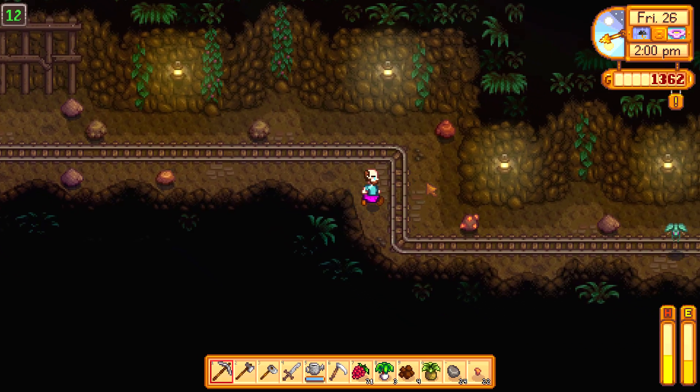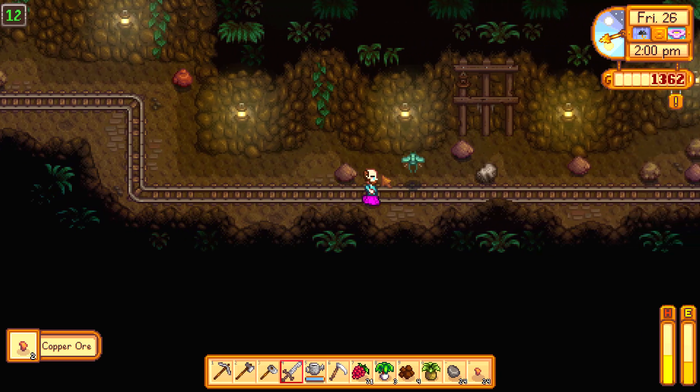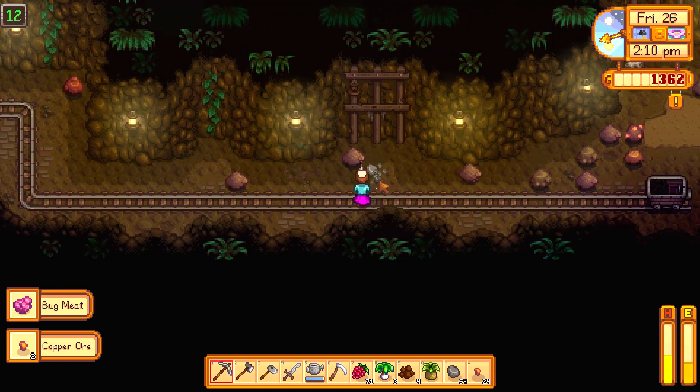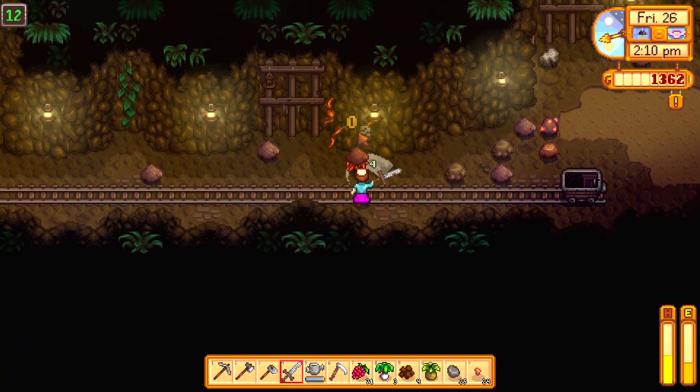If you are looking to farm Dwarf Scroll 1 artifact, I recommend killing the crabby monster. Here I am killing the crabby monster in the mine. And that's how I got my Dwarf Scroll number 1.